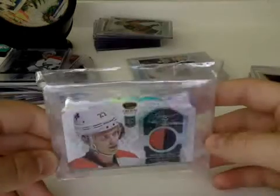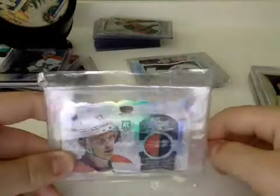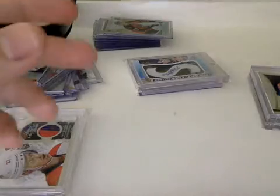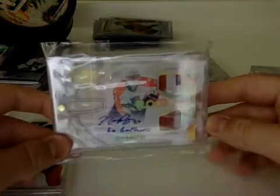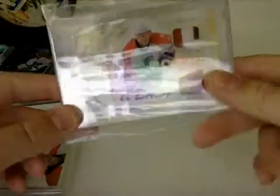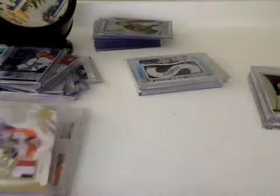Here's to the Throne number 250 prime jersey die-cut auto — you can see at the top it's die-cut with a mountainous kind of look, right there on the top edge. Number 45 of 50, it's a prime version. And this SPX dual patch auto gold number 29 of 30 with a sweet three-color patch inscribed 'Go Gophers' — the Minnesota Golden Gophers, his college team. He played for the University of Minnesota and got drafted straight out of college, so he inscribed 'Go Gophers.'